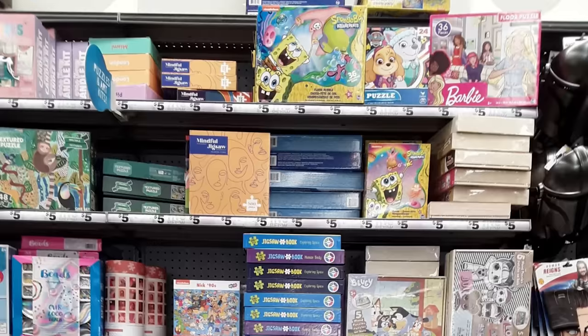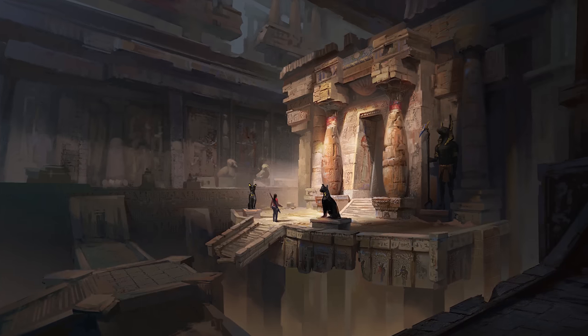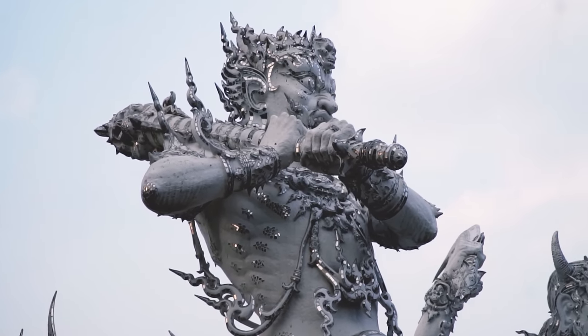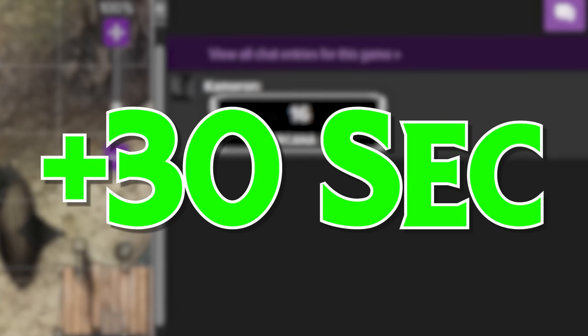The Jigsaw Puzzle. Buy some boxes of the easiest puzzle you can find at the dollar store for each of your players and time yourself completing it once. In-game, you can say there's an ancient puzzle that has a picture of some important religious figure, location, or maybe a magic spell. If characters roll high on Religion, History, or Arcana to identify it, you can give the whole group a 30-second time bonus.